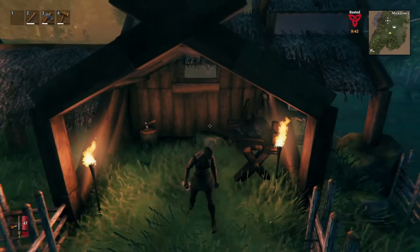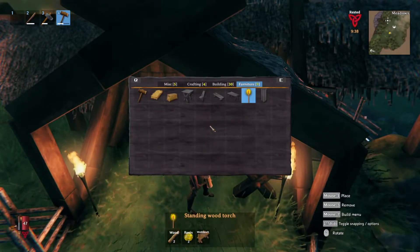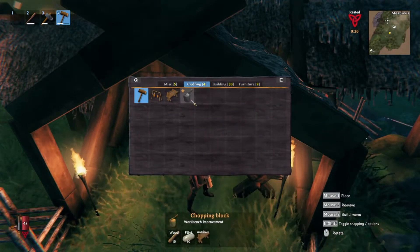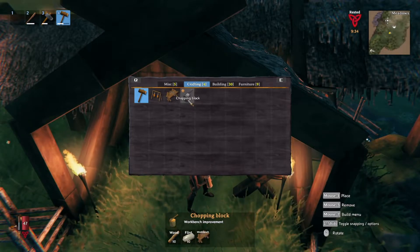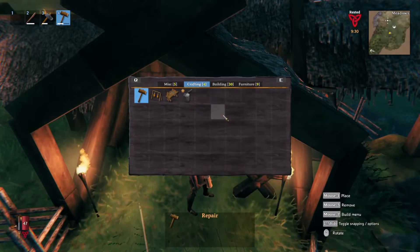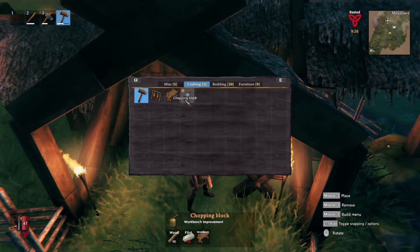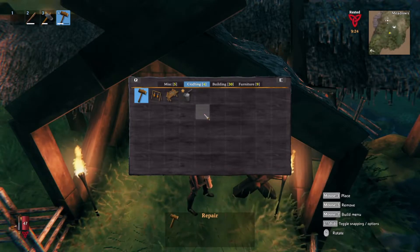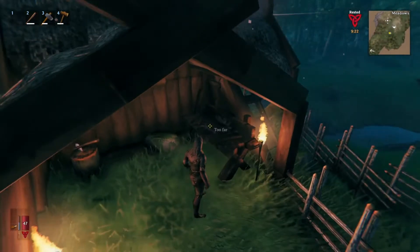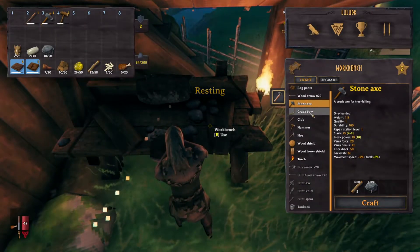I will actually show you how I did that right now. So if you open up your hammer tool and you go to crafting, it's right there. It's 10 wood, 10 flint, and it has to be by a workbench. And what the chopping block does - as you can see, it's got a little star right there - it's a workbench improvement. So what that means is, if we come up to the workbench here, we get access to more stuff.